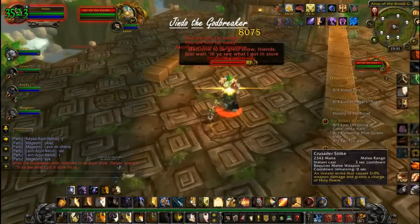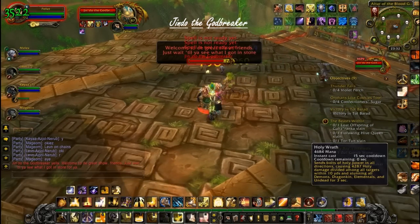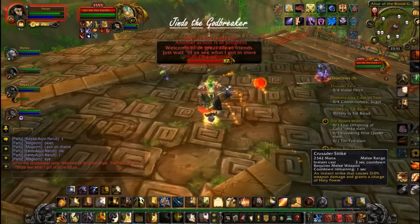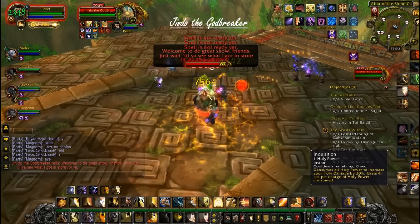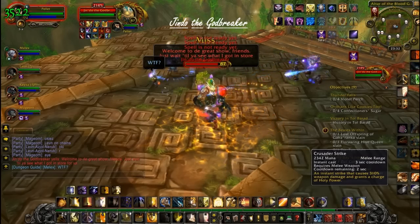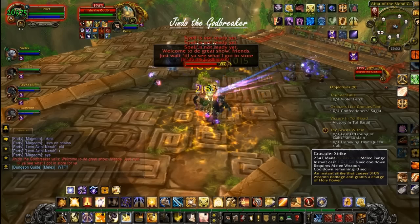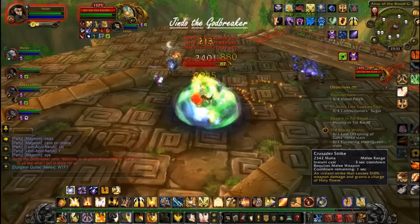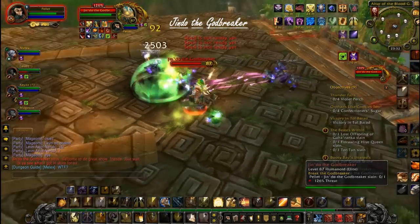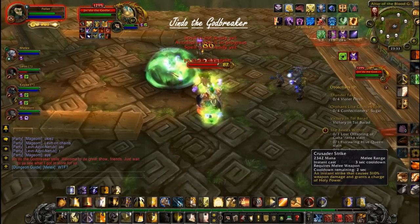Hello, my name is Fatelider, and welcome to Jindo the Godbreaker. Jindo is the last boss in the five-man heroic Zul'Gurub instance implemented in Patch 4.1. The item level to enter this instance is 346, and many people have been complaining it is relatively steep. However, if you've made it this far in the instance, you're probably going to be okay killing Jindo, despite the fact that he is indeed the hardest boss in here.